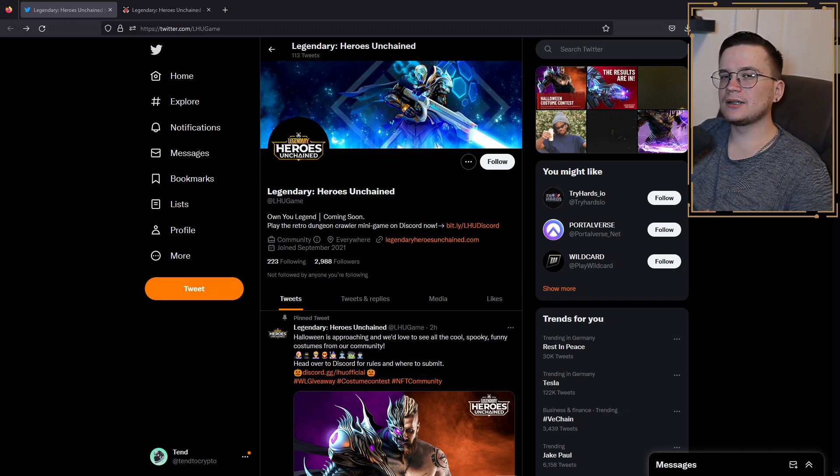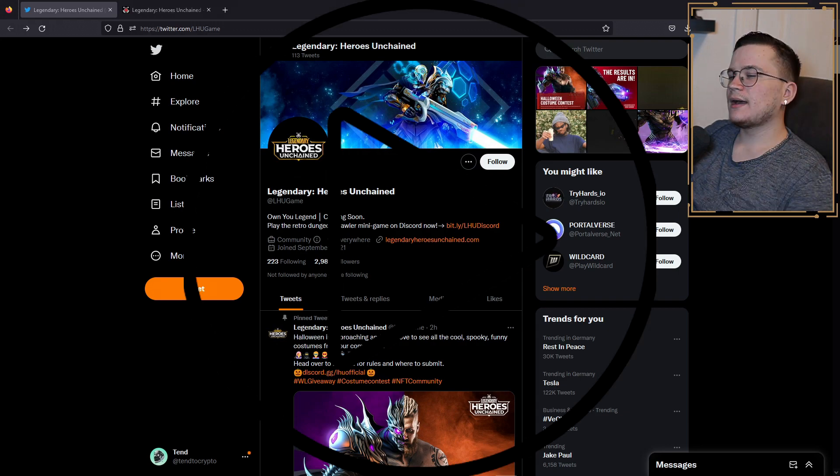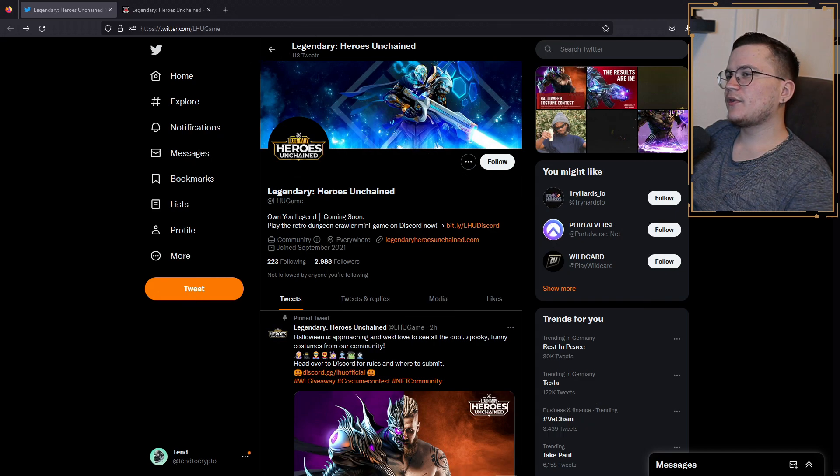All links to their socials will be down in the description, so make sure to check them out if you are interested in this project. Definitely make sure to join the Discord — it has a really unique way of getting players excited about the game launch. I'll go into that later in the video. With all that said, let's check out Legendary Heroes Unchained.